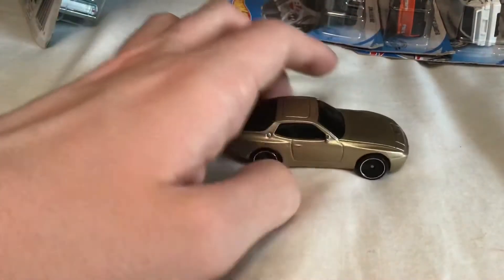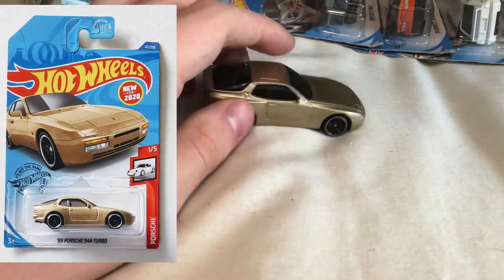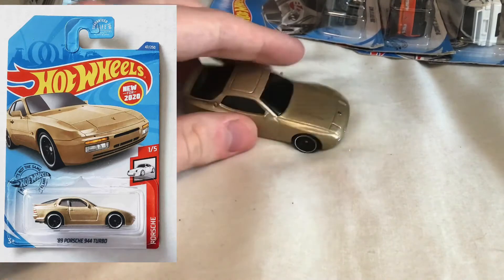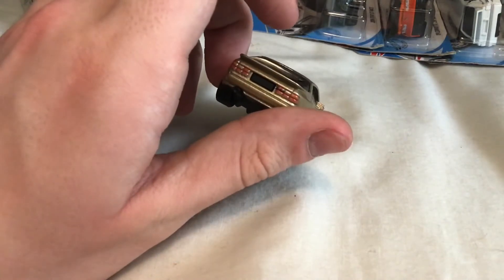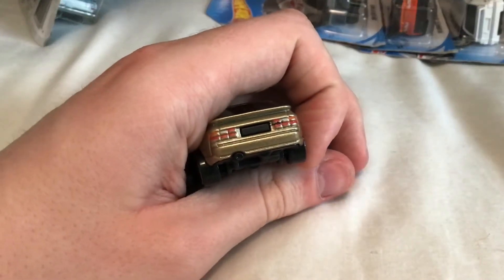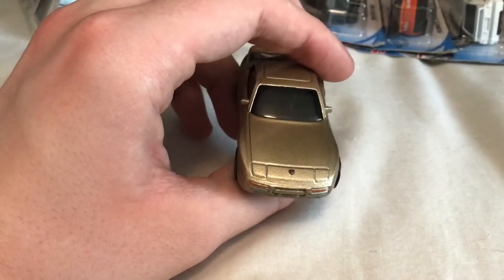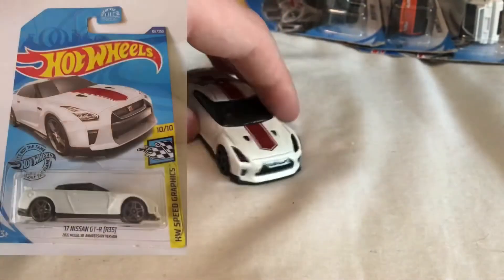Secondly, we have the 944 Turbo. It's actually an in-joke between us — in Forza Horizon 3, we had a contest to see who could collect the most 944 Turbos. We just ended up choosing that car, and I think I'm still winning. You can see the word 'turbo' on the back, the Porsche badge, and I think this color suits the car fairly well.